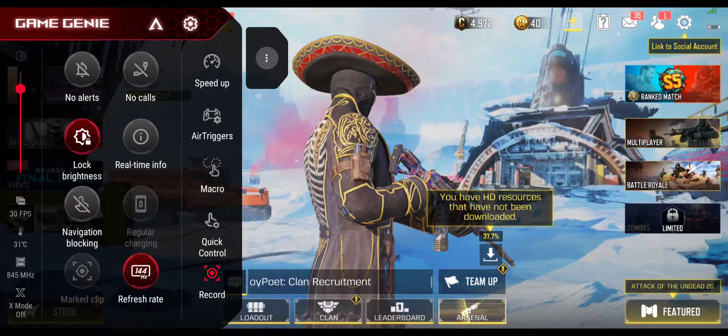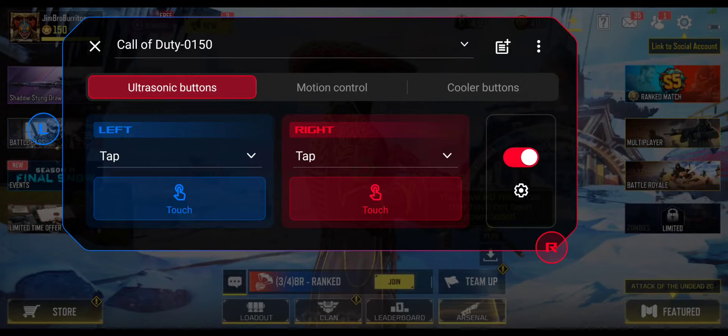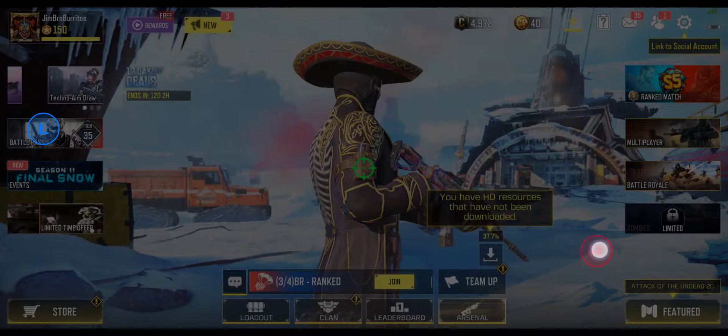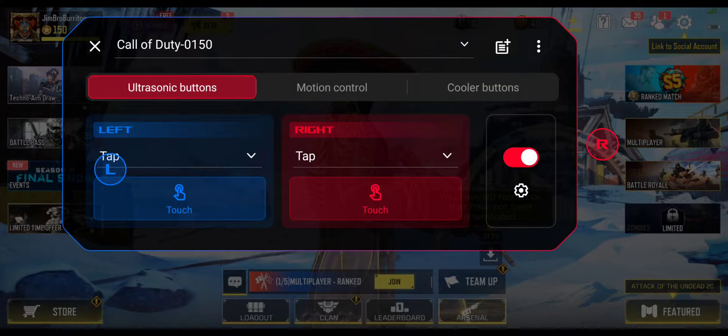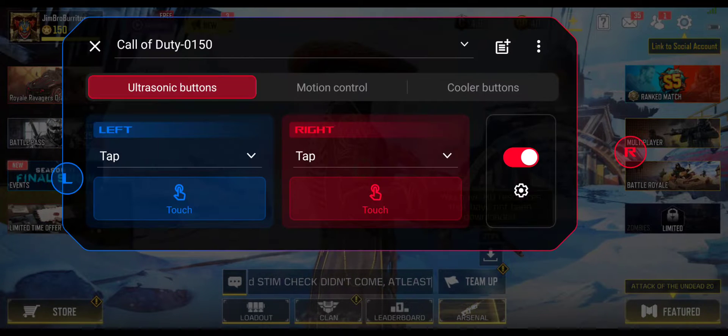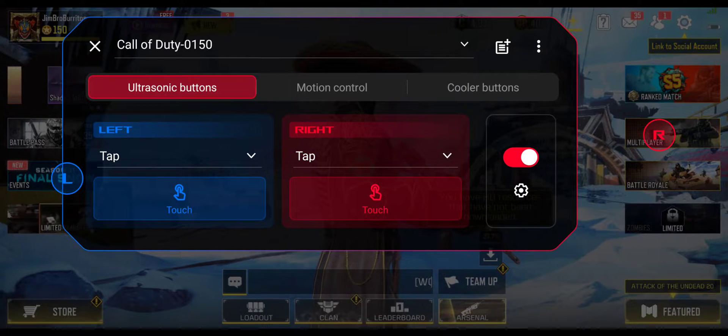So you're just gonna swipe right on the left side, and you can see here it says 'Air Triggers' — hit that and then you've got your air triggers right here. Red is right and blue is left. Wherever you place it, it will act like a touch screen button, like you actually tapped it.